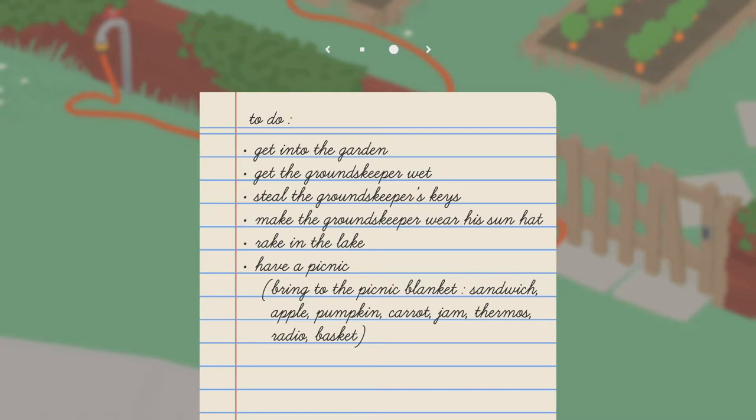Get the groundskeeper wet. Steal the groundskeeper's keys. Make the groundskeeper wear his sun hat. Rake in the lake. Have a picnic. So we might be able to do some of this. Bring to the picnic blanket: sandwich, apple, pumpkin, carrot, jam, thermos, radio and basket. Cool.